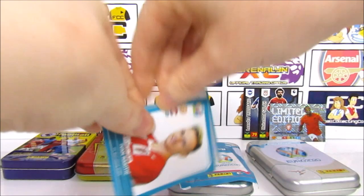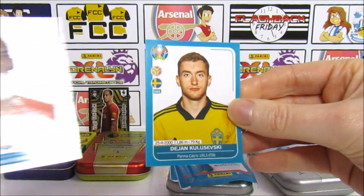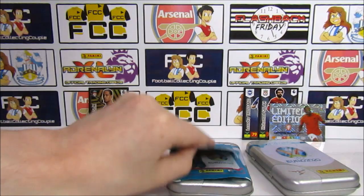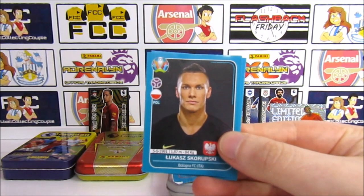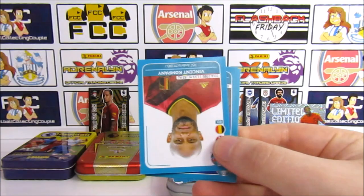We have a Rakitic, and then the Van Dyke shiny — that's quite cool — and then a Klavinsky. That's probably our highlight pack. Van Dyke is pretty cool, Van Dyke and Sancho in the pack together. And here's Paklic — the keeper pack. We've also got Skrubski, Zoet, and Schlutz.